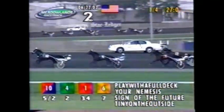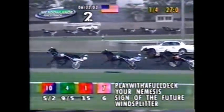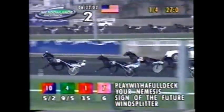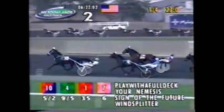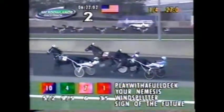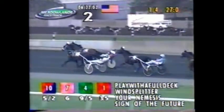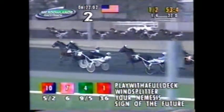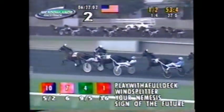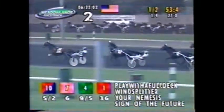Now the back stretch. It's Play with a Full Deck at 5-2, leading by a length and a half. Your Nemesis is 2nd. Now charging up, Wind Splitter — and Pierce wants the lead. Sign of the Future is 4th, gap at 2-3. Tiny on the outside getting urging. As he gets sent past the half, Split in 2. DM Destiny saving ground, Hidden Pass on the outside and Twice a Raider, as Wind Splitter is used hard and clears the top off a half of 53 and 4 fifths.